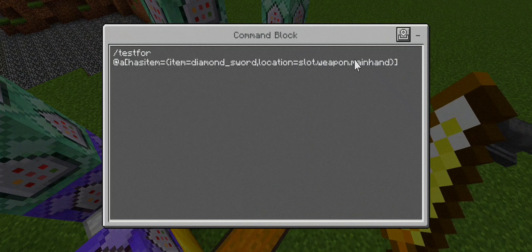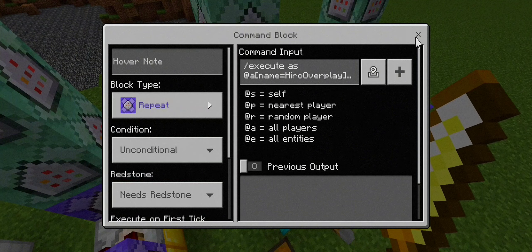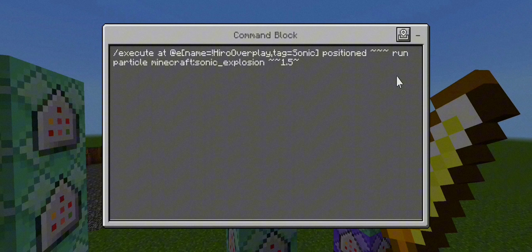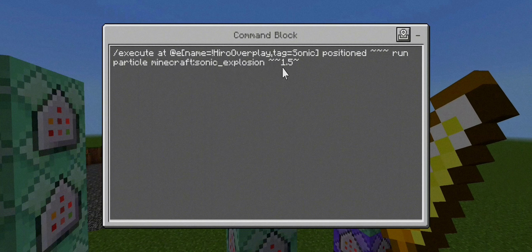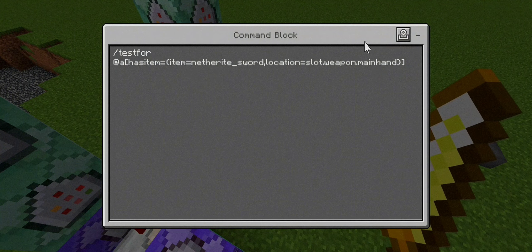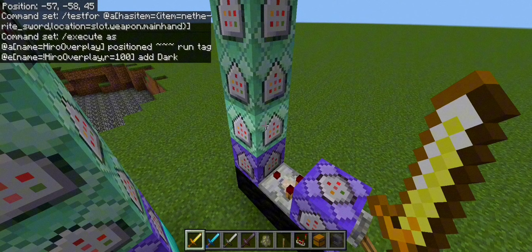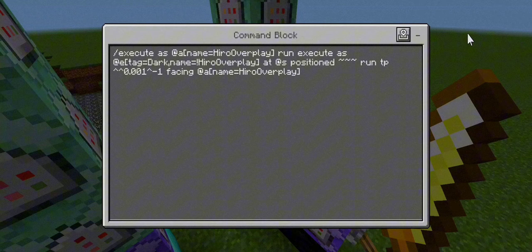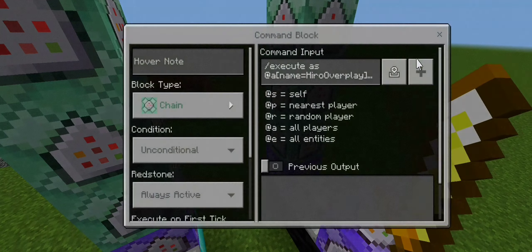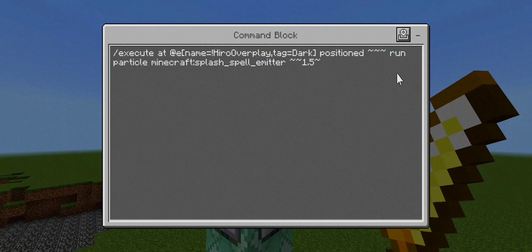For the sonic command we use a diamond sword and change the tag to 'e_sonic.' The particle effect used is sonic_explosion at 2 delta, 1.5 delta. For the darkness sword we use a netherite sword and tag the target into 'dark.' The darkness particle used is called splash_spell_emitter, pulled at 1.5 delta.